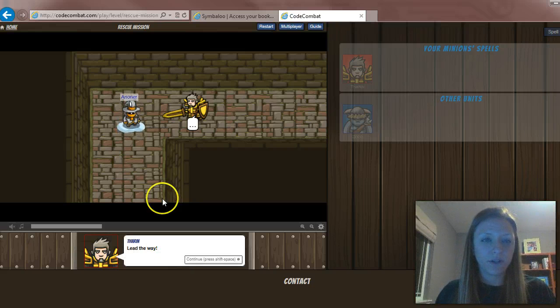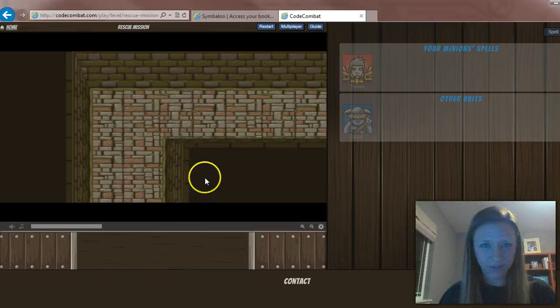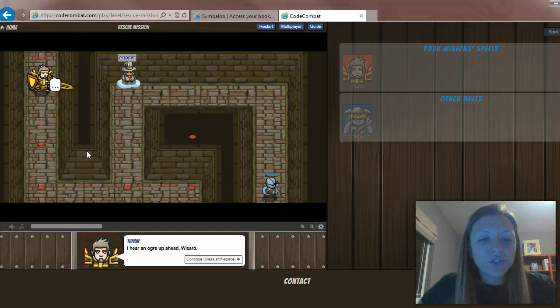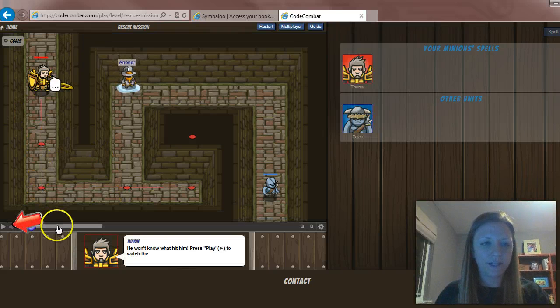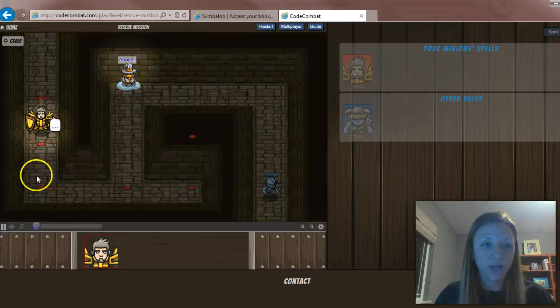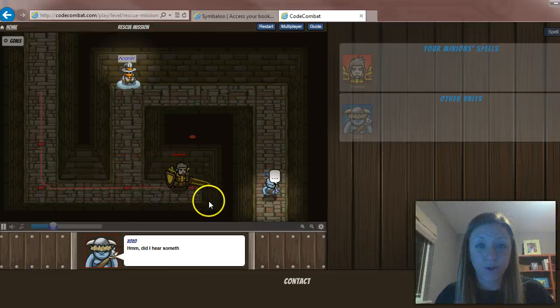He must rescue his allies from the cells. He says, lead the way. This is just a cute little story that you'll work your way through. Now it shows you what path has been laid out for him — you can see the red dots.